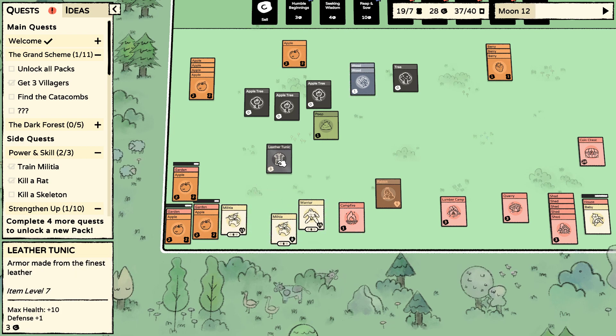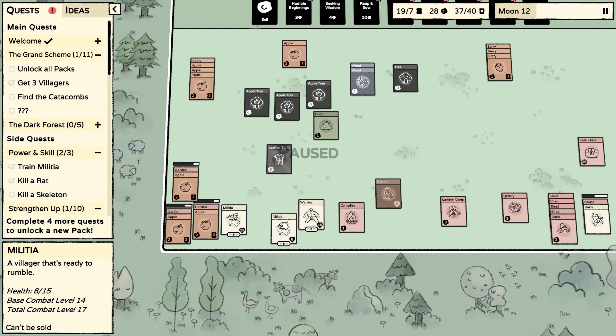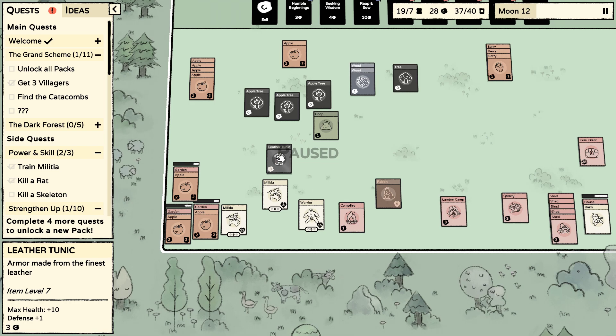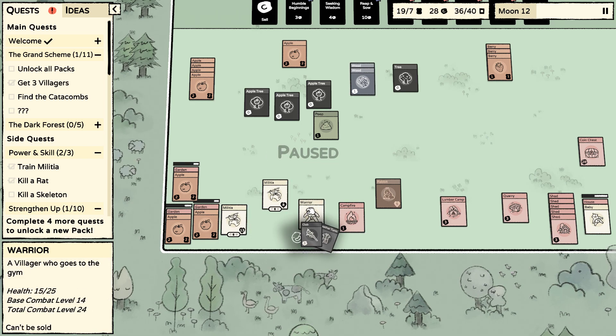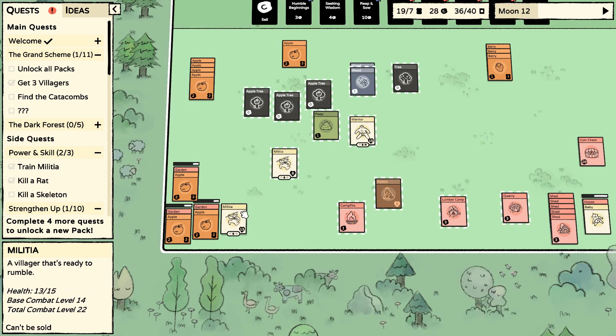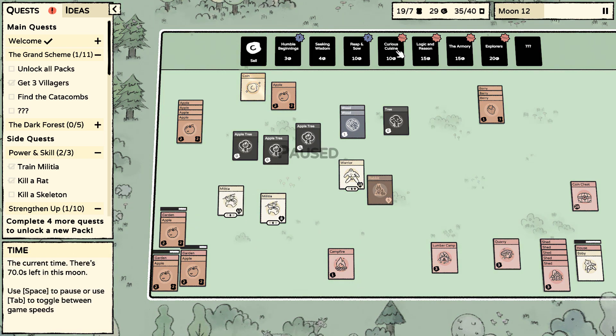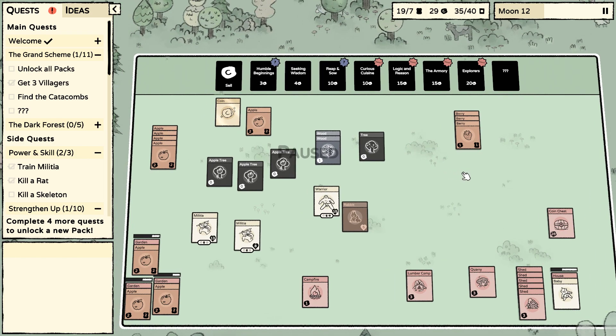We got a leather tunic! That gives plus ten health and one defense. These all have 15 right now. You have a spear — let's put it on you. That's a little bit better. Everyone's done fighting — that was pretty effective. We still have 19 food, so I'm pretty happy.